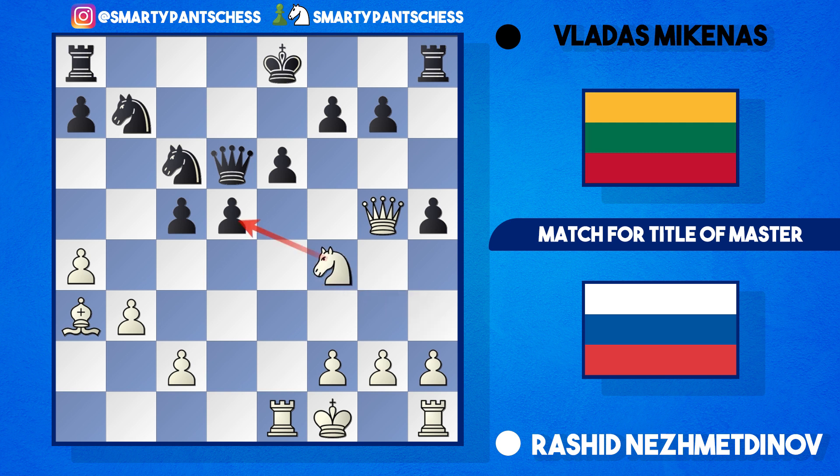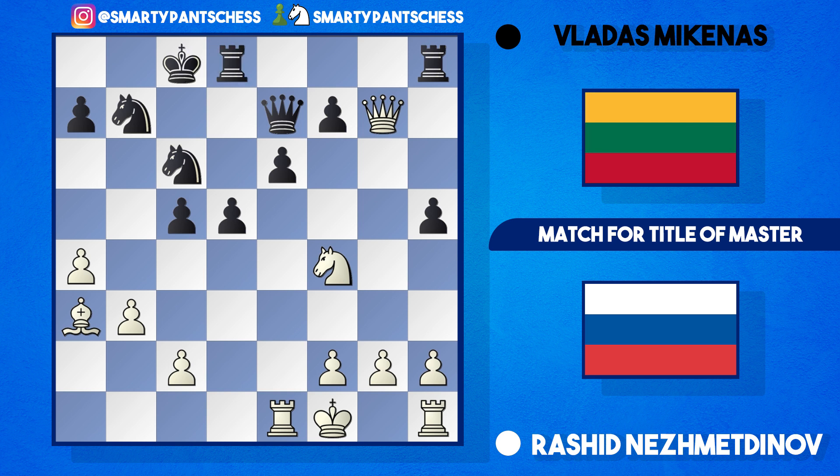Mikenas gets rather defensive and plays queen e7, offering a queen trade and perhaps tempting Nezhmetov to take the g7 pawn — and he does accept, queen takes g7. Material is now equal, and black castles queenside, perhaps planning rook g8 with an attack down that file. However, black likely missed white's next move. The brilliant idea: knight takes d5 — the e-pawn is still pinned, and if rook takes the knight, the queen on g7 is attacking the other rook. White has won back a free pawn and absolutely wrecked black's pawn structure.